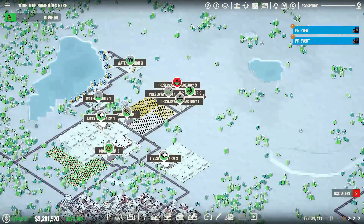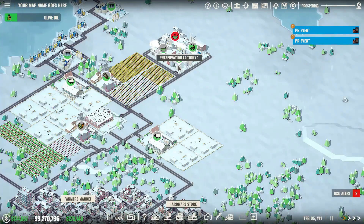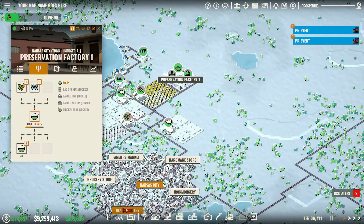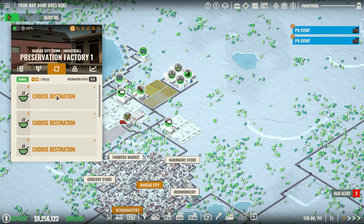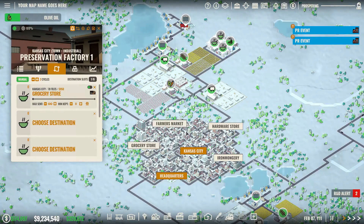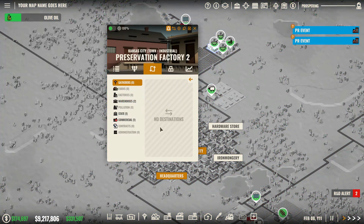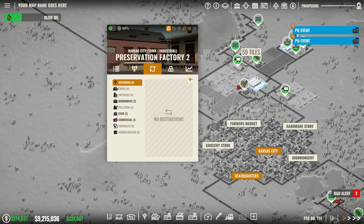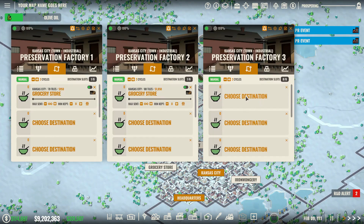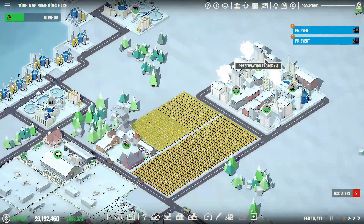Let me show you one of the fantastic innovations the developers have made. Getting stuff delivered used to be a multi-click process — not so anymore. Now I just click on the preservation factory, click Destinations, change it to manual, choose a destination, and click wherever I want the stuff delivered — which is the grocery store. Click on the grocery store, and there you go — it's being sent. I can just copy that for the other factories. Switch from auto to manual on destinations, click the destination, click the grocery store. Done. Easy.